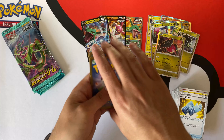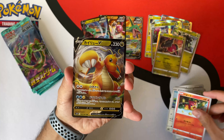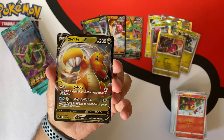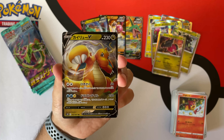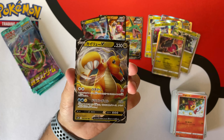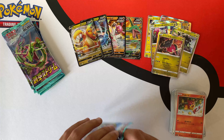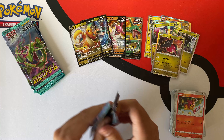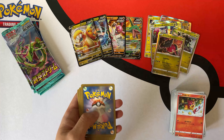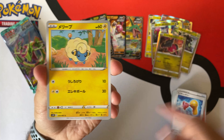Let's go and take a look — yes, yes, yes! We have a Dragonite V — it looks great! As I mentioned, my second chase card on Evolving Skies is definitely the Dragonite alternative art, which I find really neat. But this Dragonite V looks amazing too. I'm a big fan of Dragon Pokémon — those are my favorites, so I will definitely take that Dragonite!